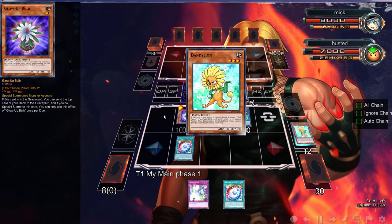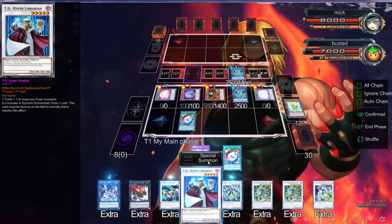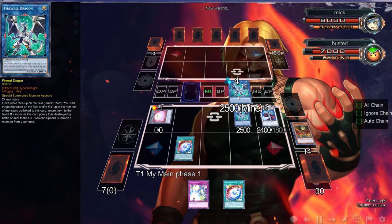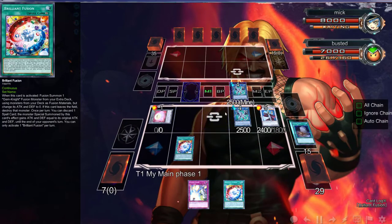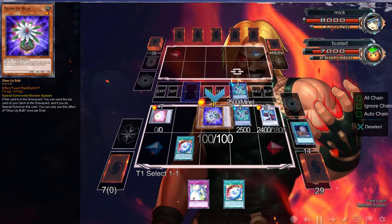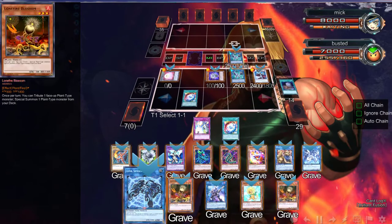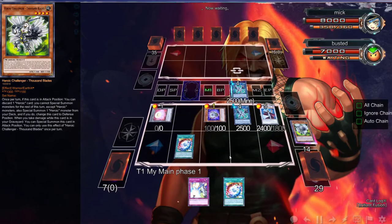We're going to get two more tokens because none of these are once-per-turn, folks — none of these are hard once-per-turns. Then we can go into a Librarian over here. Let's go ahead and use that Glow Bulb — let's see what we mill. There's a Foolish Burial — that's exactly what we needed in hand. We're going to activate Firewall and return Thousand Blades to our hand.